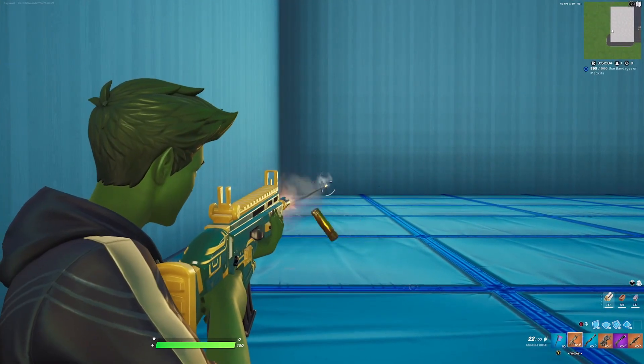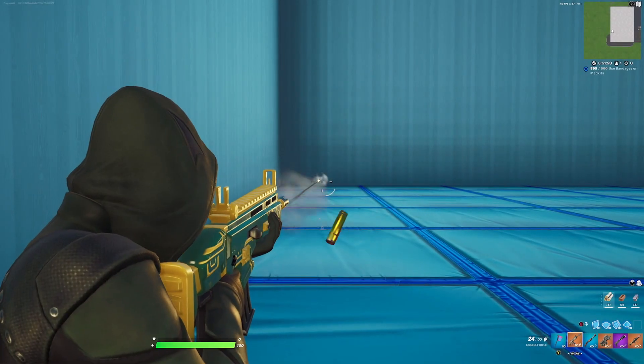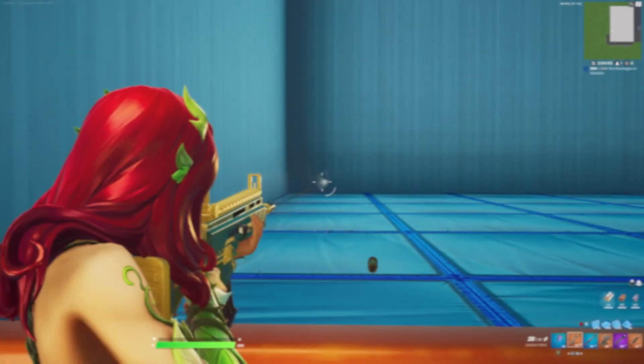For the honorable mentions, you want to use outfits that have green — anything from Beast Boy all the way to the Joker doesn't look really good with this wrap, or anything that does have a little bit of a brighter green is going to look amazing with it.